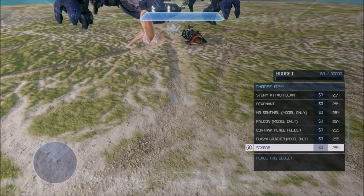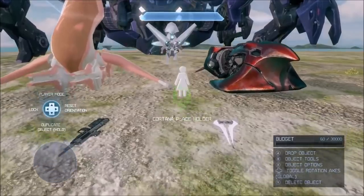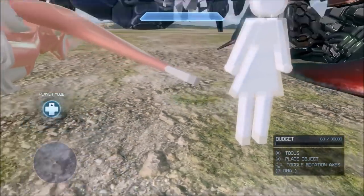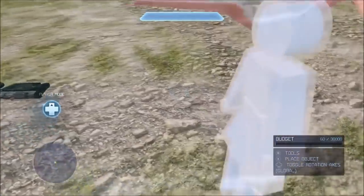There's also a Cortana placeholder model in Halo 4 which, as the name implies, was a placeholder during development for the actual Cortana. It's a very simple placeholder model and is a scenery object.